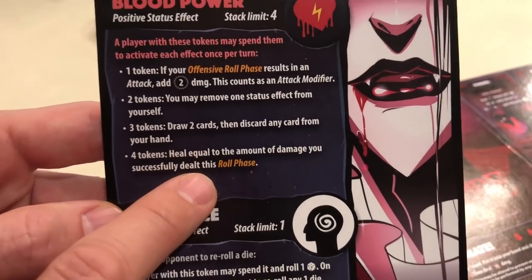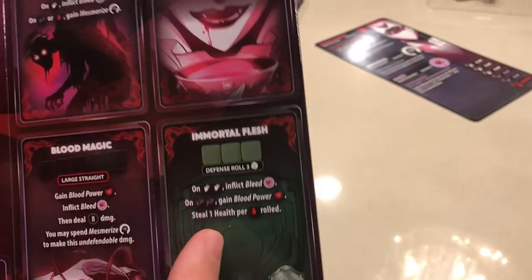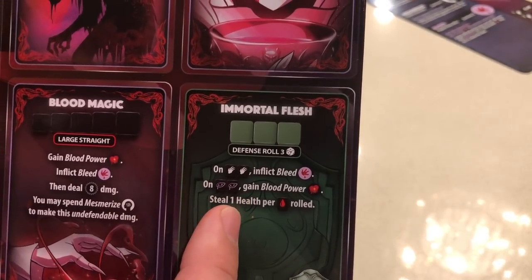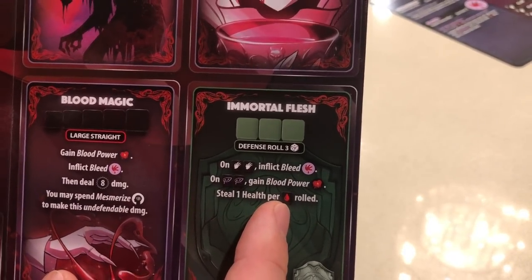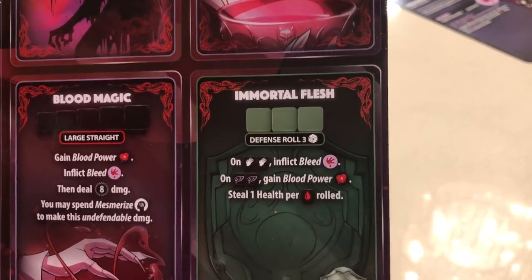If she pulls it off successfully it can be a massive swing in the game, and that's balanced because her defense otherwise frankly is not that great. You get to roll three dice: on two claws you inflict Bleed, on two gazes you gain one Blood Power, and you steal one health per droplet rolled. So it's not that great defensively, but it gets way stronger using her massive combo.